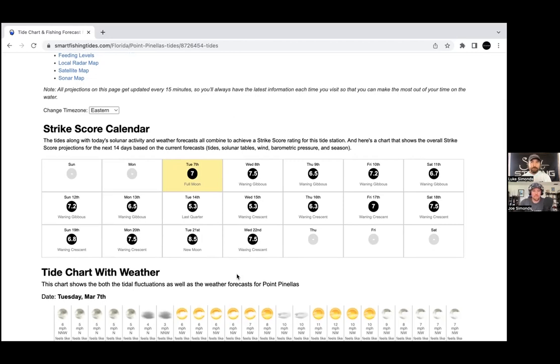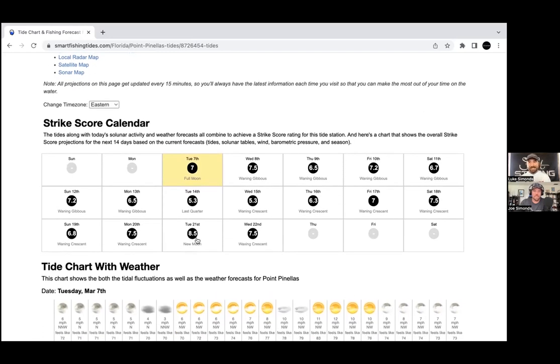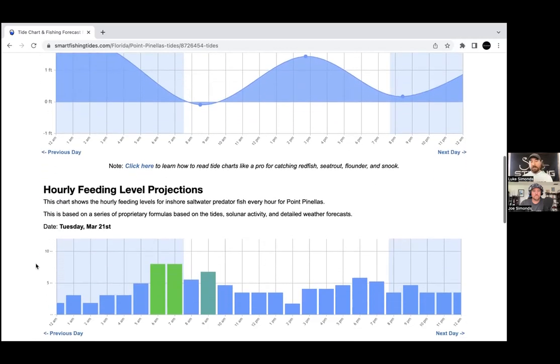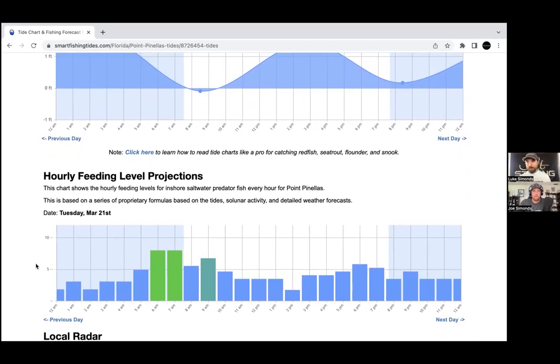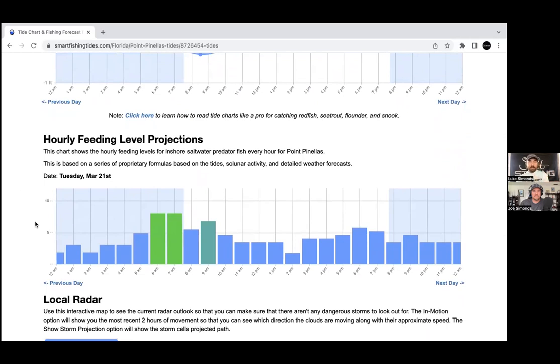The goal is to know the best day and have the absolute advantage. At the bottom of the tides view there's also an hourly feeding time projection — not just the best day but the best time of day. It's based on current flow in addition to weather. You can see the new moon on the 21st isn't a coincidence for having a higher strike score — that's when currents are optimized. As weather patterns change these scores update too, every 15 minutes, so it's far more accurate than a static printout tide chart.